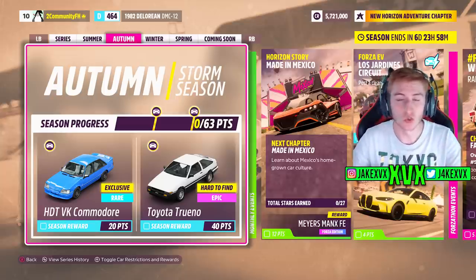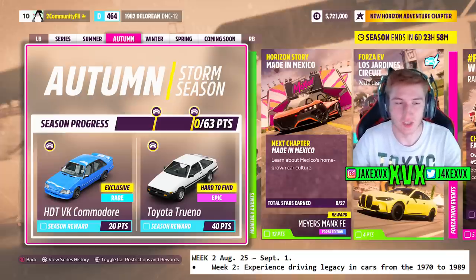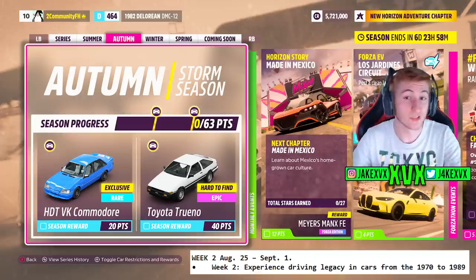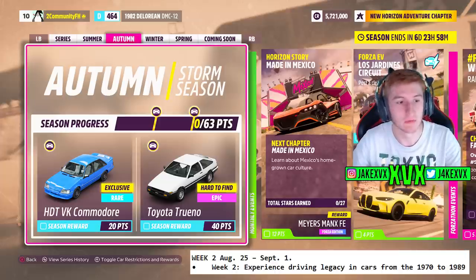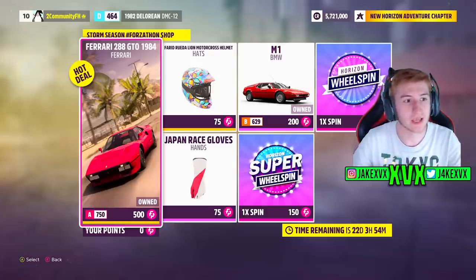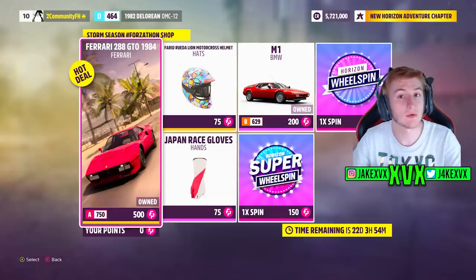On to the second week, which is autumn, starting on August 25th. This week is all about cars between 1970 and 1989 — the 1970s and 80s. For 20 points you can get the next new car of this month, the HDT VK Commodore. For 40 points, the Toyota Trueno, which is not a new car. The Forzathon shop for that second week has stuff like the Ferrari 288 GTO, the BMW M1, Japan racing gloves and a helmet. Here are a few screenshots of the rest of the challenges for that second week.